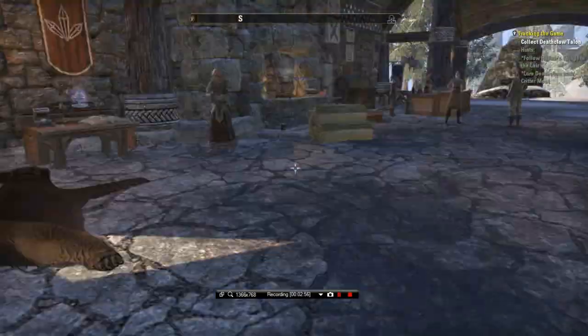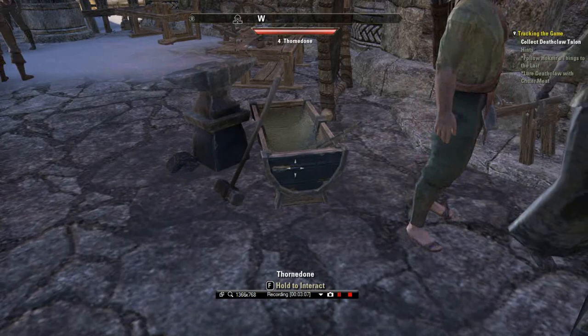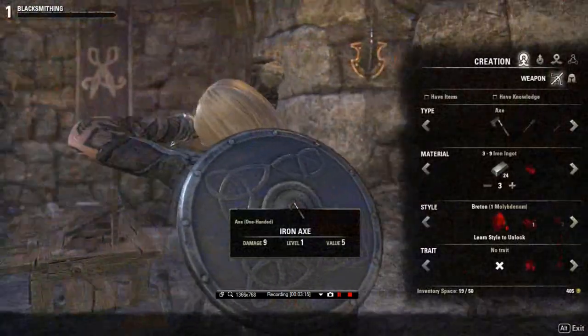Alright, we've got 61 iron ore. Just head over to the blacksmithing station here. Now to smelt ore you need 10 or more of that particular ore. Here we go, let's do this.